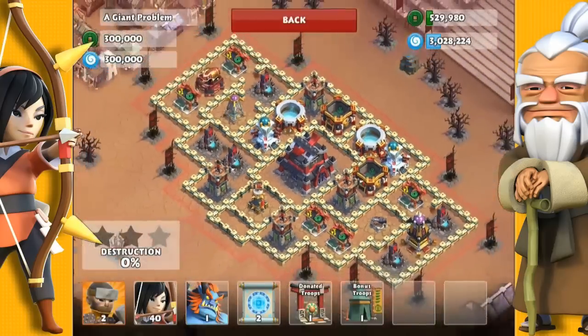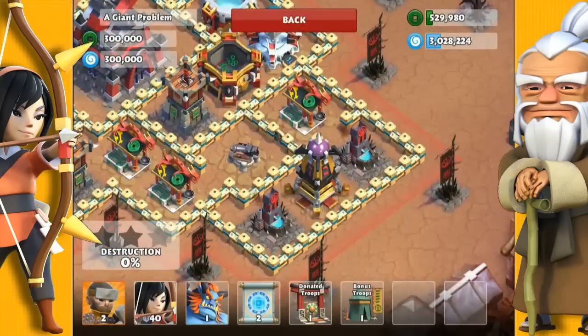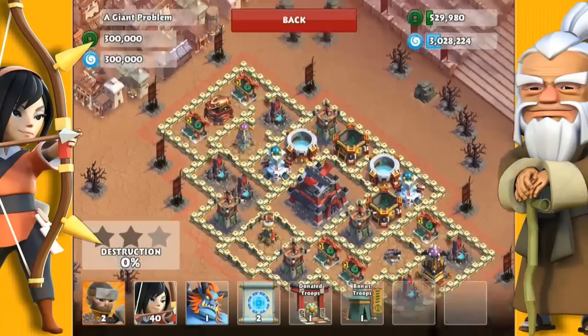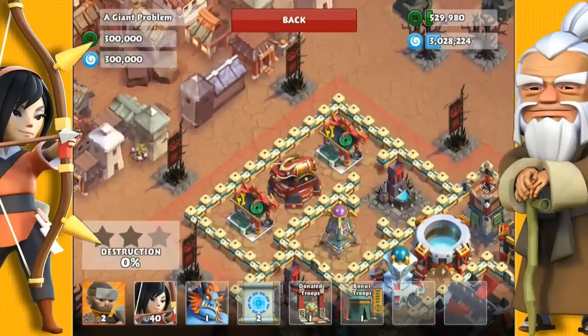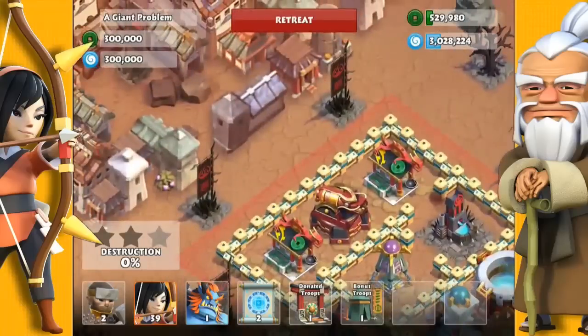This village is rather small, however it does have a boss lightning tower and a boss cannon. They have very very long range, so I'll show you here by dropping one troop. Both the lightning tower and the cannon can reach that archer, so I will take these down first.